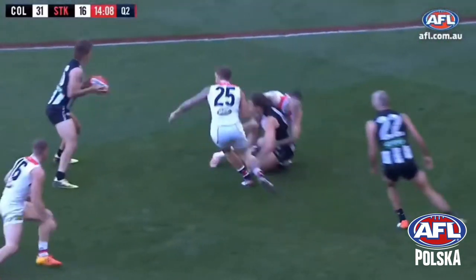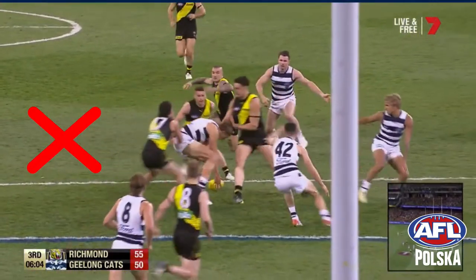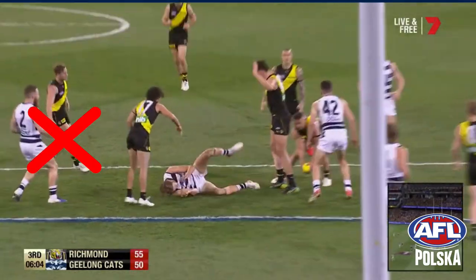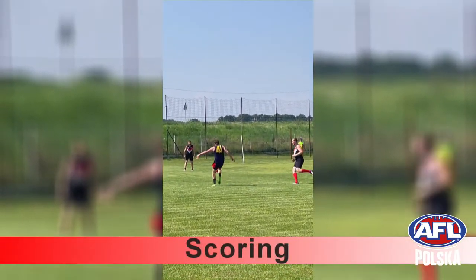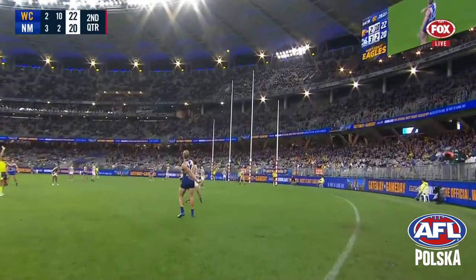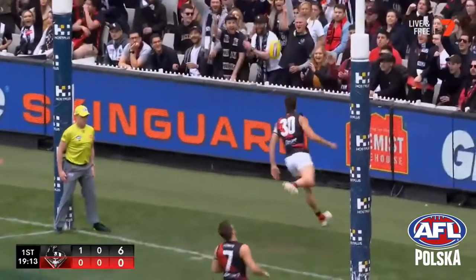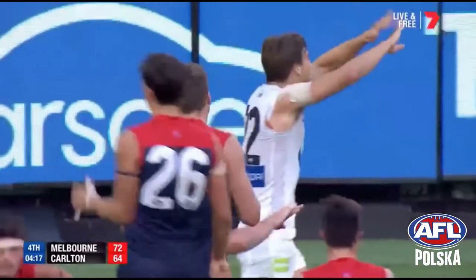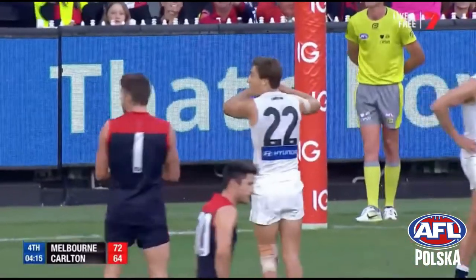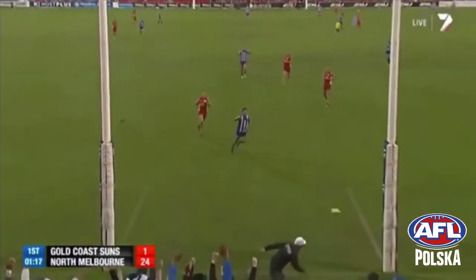Players bending over to pick up the ball can be bumped as long as there is no contact above their shoulder and their head remains untouched. A goal is worth 6 points and is scored when the ball is kicked between the two large posts. It can fly over the line or bounce through. If it is touched by a player from either team before going over the line, or the ball hits the post, it's worth one point.